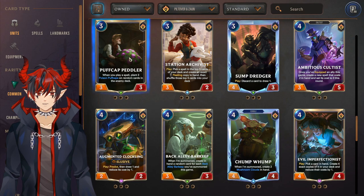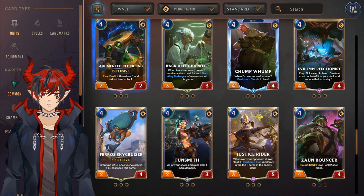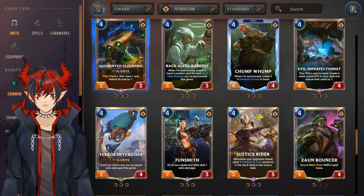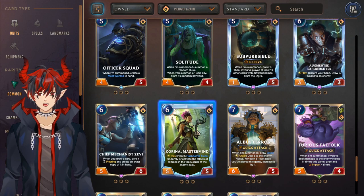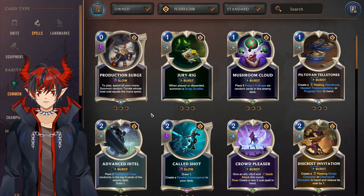Ambitious Cultist is really good for cultists. Clockling is definitely another epic worth it — really good overall, seeing play in multiple PnZ decks. Chump Wump for traps. Evil Imperfectionist is good but for the epic slot might not be as worth as the others. Solitude is good for Evelyn. Karina is worth the epic wildcard for traps, and Albus Ferros is also worth it for the Jace decks.